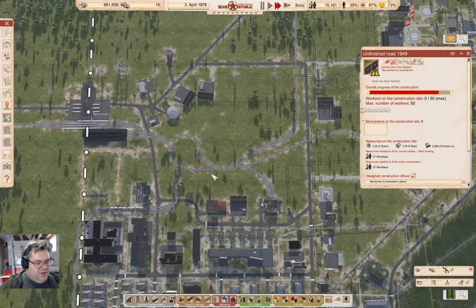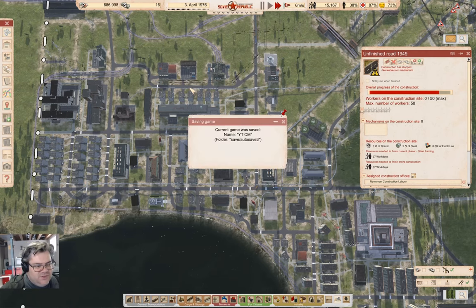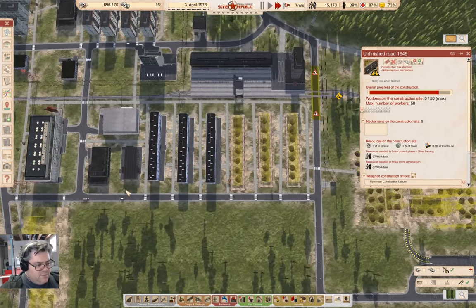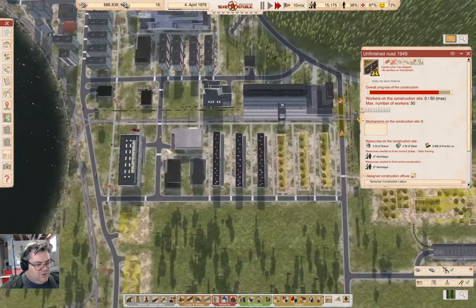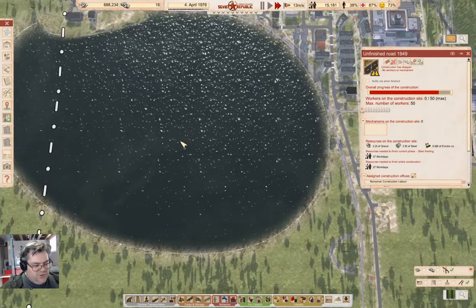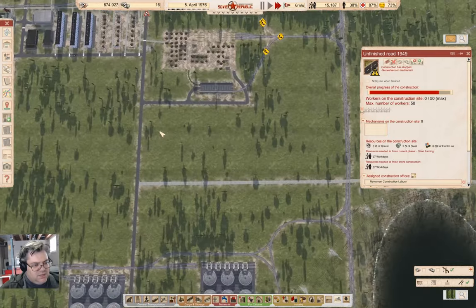Does anyone have thoughts on how much of a mess it would be to try and plumb water into all of this? It'll require reconstructing a bunch of stuff — it's going to be a big retrofit. Over here it shouldn't be too bad, but up here there's nowhere to put the required infrastructure. I can fill in the lake here if necessary for infrastructure. There's also a bit of track that needs rebuilding.